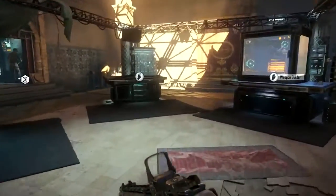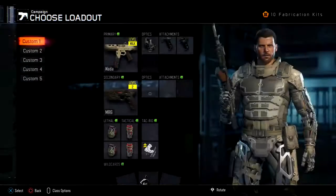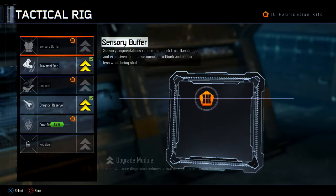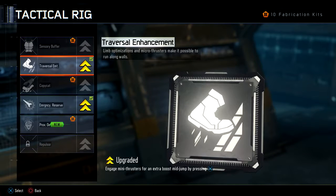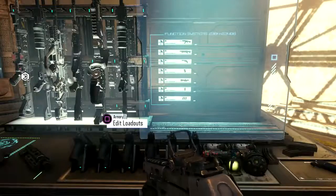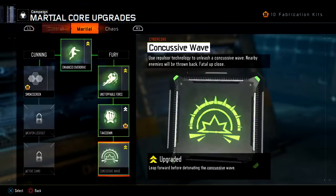First, load up into your safe house and go to the Armoury. Select the loadout that you normally use and go down to Tactical Rig. You want to make sure that you have Traversal Enhancement unlocked. To get into the map, you either need to have the Emergency Reserve and the upgrade for it, or you want to back out and go into your Cybercores, go to the Martial tab, and make sure you have Concussive Wave unlocked.